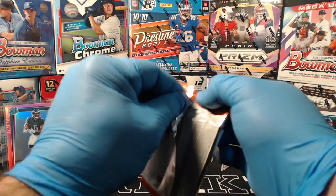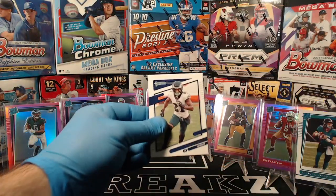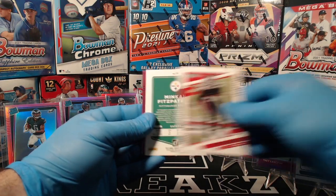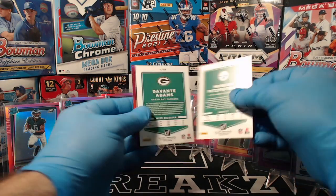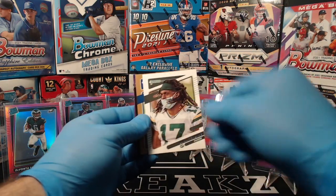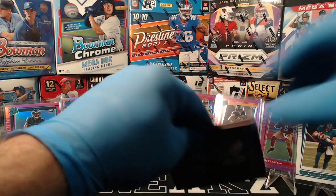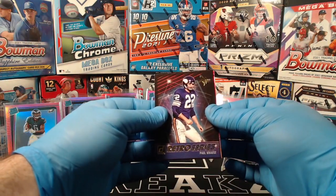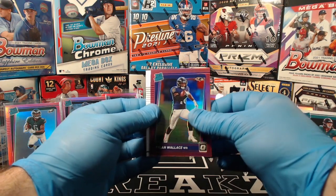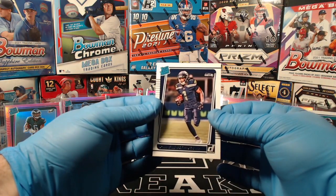Alright, last pack everybody. Jalen Mills, Foyesade Oluokun, Minkah Fitzpatrick, Devontae Adams, Darius Leonard bronze press proof. Retro Series: Paul Krause. Tylan Wallace pink optic for the Ravens. And Dwayne Eskridge, Seahawks.